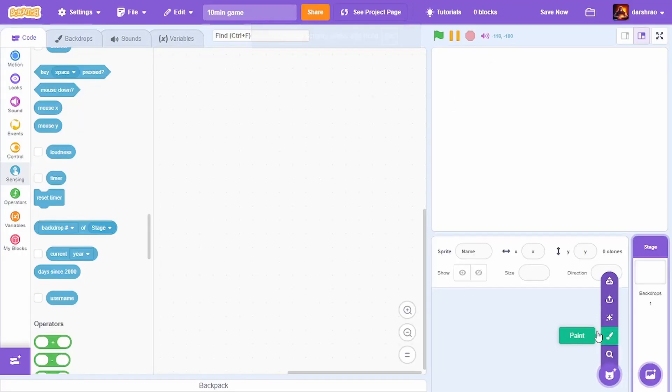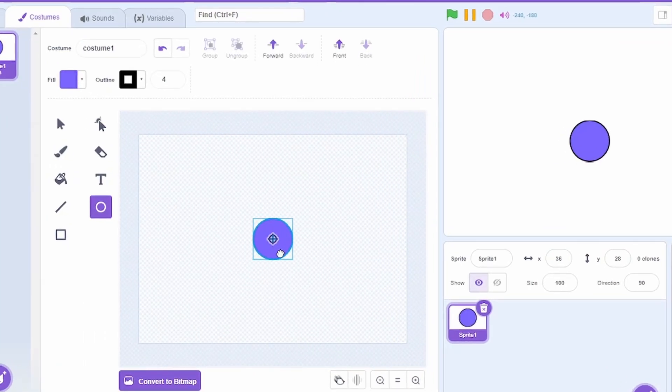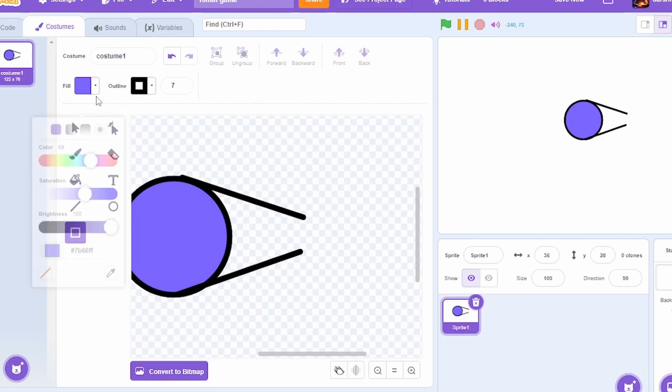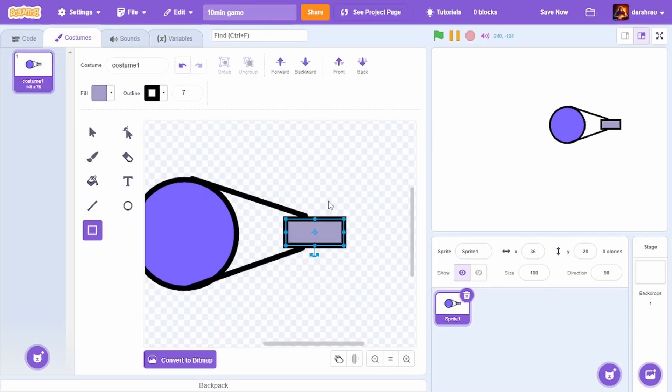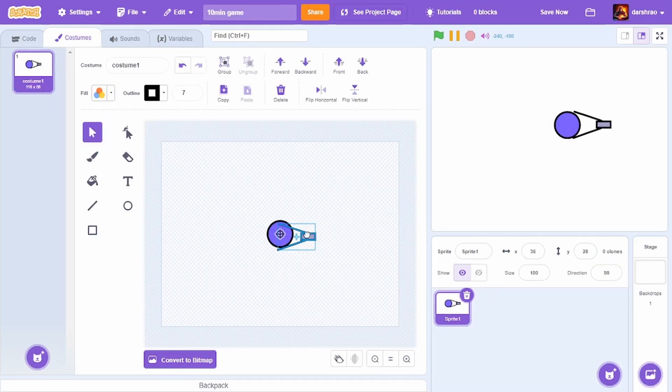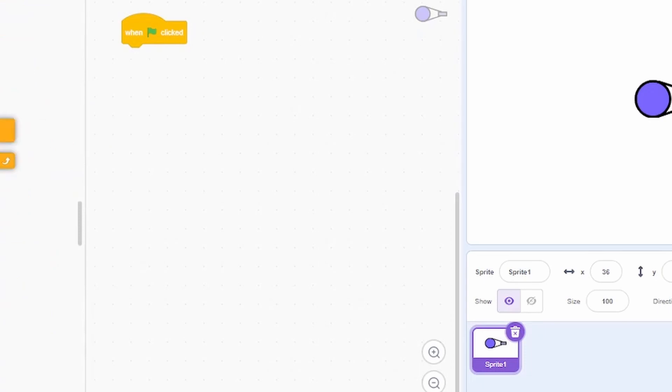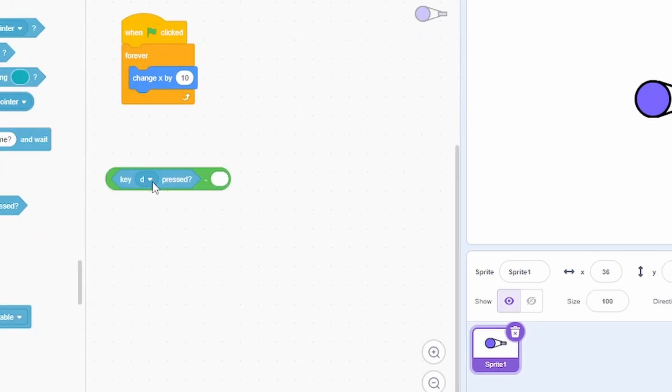Now let's see where 10 minutes can get us. First I'm going to create the player sprite — something like this — increase the outline, then add arms like this, then add a simple gun. I'll adjust this a bit, and here is the 10-minute game player. Now for some movement, I'll do: when green flag clicked, forever, change x by d minus a.